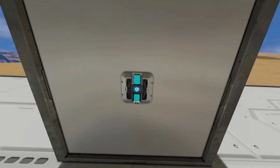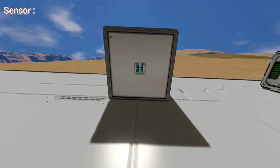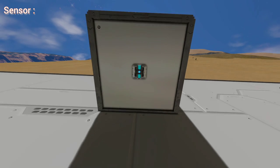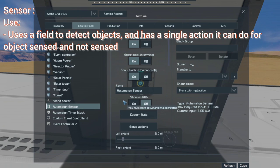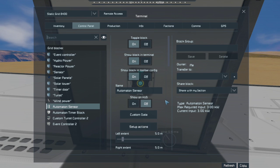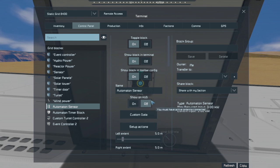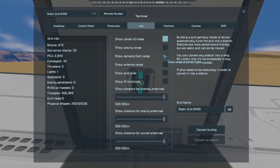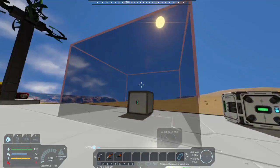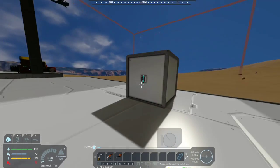To start the class off easy, we're going to go over something very simple: the sensor. The automation sensor is very simple in how it works — when it detects an entity, whether it's a grid, a character, or whatever, it triggers an action. We can set that action in its control panel and also set the extent of its limits. To see those limits, we need to enable 'Show on HUD' and go into the info tab and put on 'Show Sensor Field of Range.' Now we can see the range of our sensor.